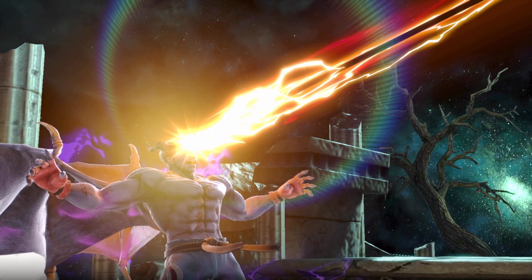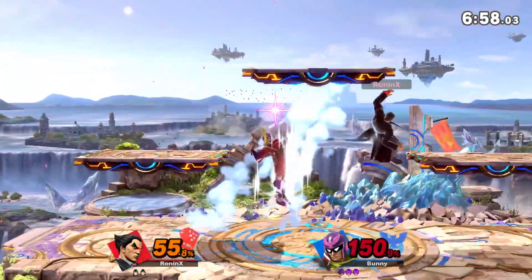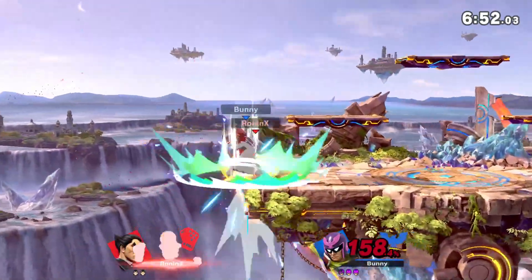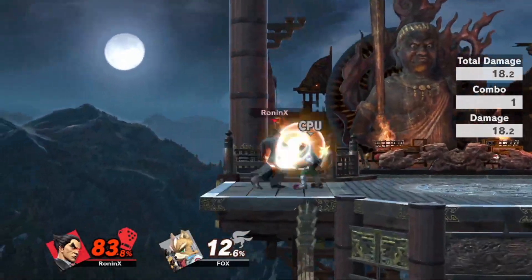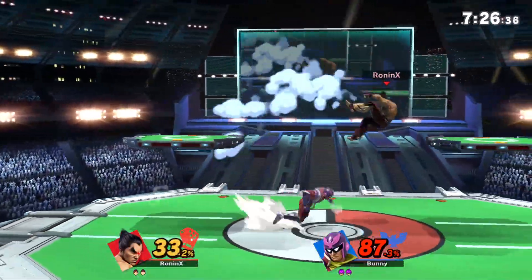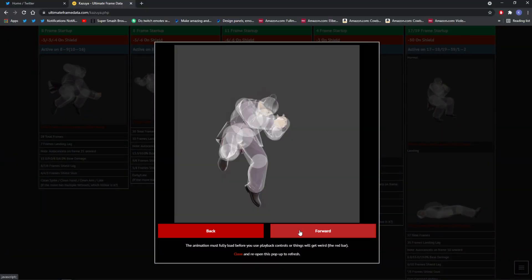The key to getting out of disadvantage is understanding how your opponent wants to hold their advantage. Are they the type that wants to go up after you and be super aggressive with up-airs? Your best options would either be to throw out a meaty hitbox like fair and fast-fall, or back air if you're facing away from them, or one of my personal favorites — a very underrated move that not enough people are using — is down air, and here's why.